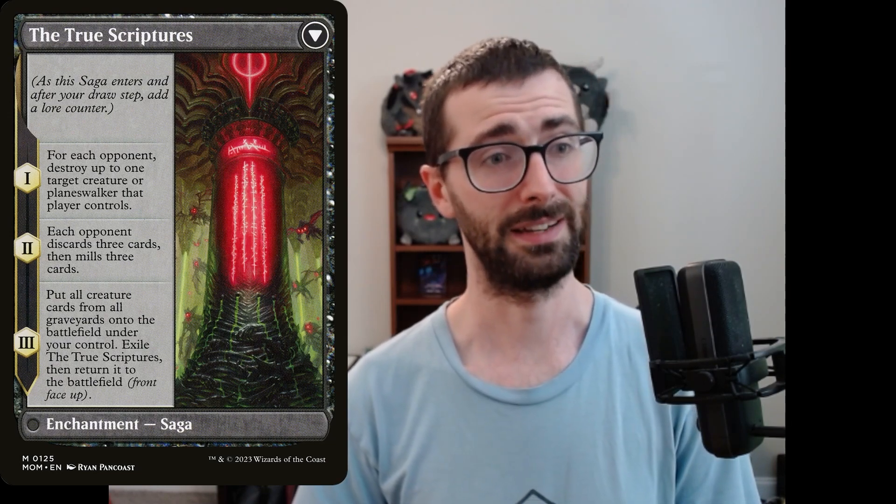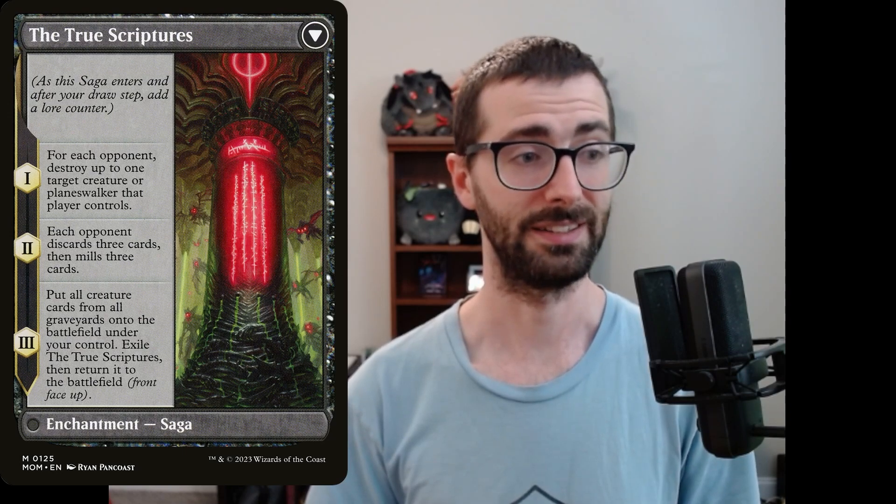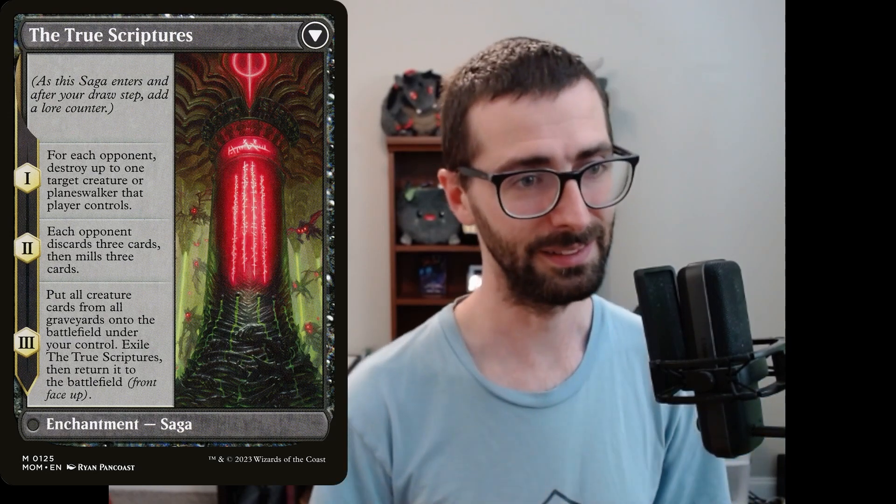Since we are going big with our mana, we're going to try out a couple of things that are maybe questionable by legacy standards. Nissa, Resurgent Animist — or 'New Shouldered' — is a great example of that. It's got an Edict effect on the front, followed by a relatively ridiculous amount of value on the back. So you can Edict, next turn flip it, Edict again — well, it's a destroy effect — and then after that you get like three discards and then sort of a mass reanimation effect, and you get your Nissa back.